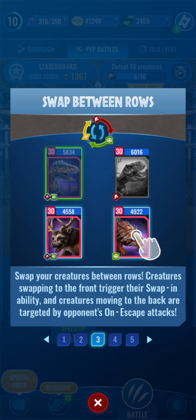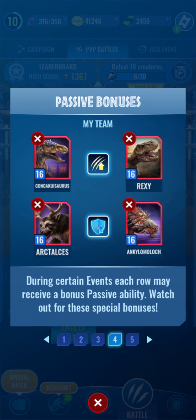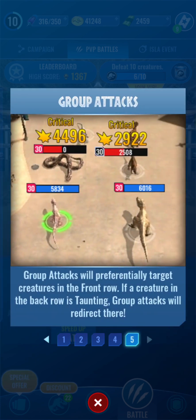Creatures moving to the back row trigger on-escape attacks. Each row may receive a bonus passive ability during certain events - watch out for these special bonuses. Group attacks will preferentially target creatures in the front row. If a creature in the back row is taunting, group attacks will redirect there.